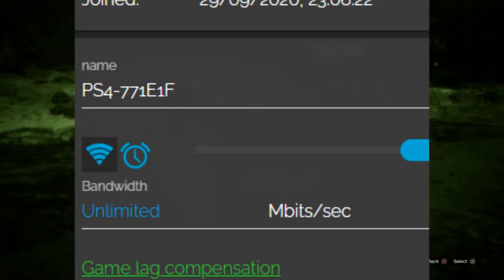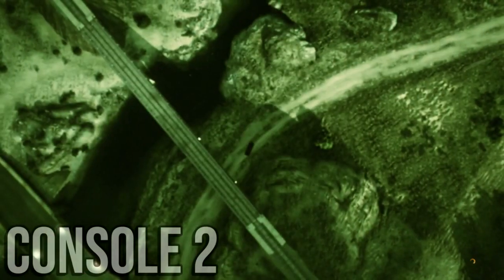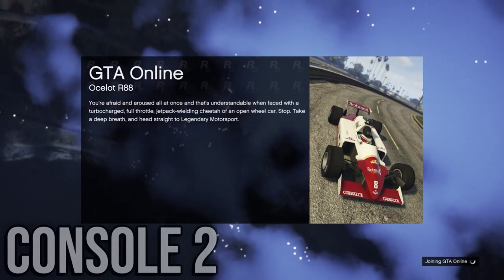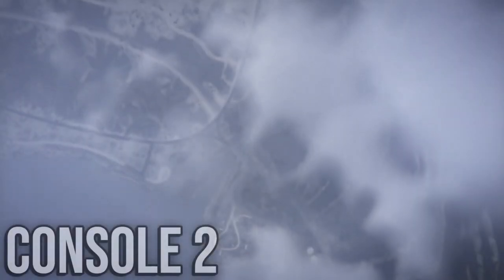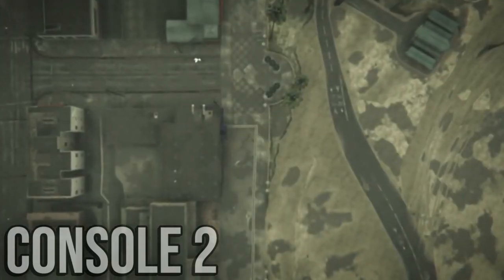Alright, so once you've done that, you can then head over to your second console, which should be in story mode already, and go straight to an invite-only session while logging into your account. Now, what is happening in the background gameplay — if you've got two monitors or two PCs or whatever you're using — as you see on your main console, you'll still be in an invite-only session, just AFK while loading into the second console on your main account as well.